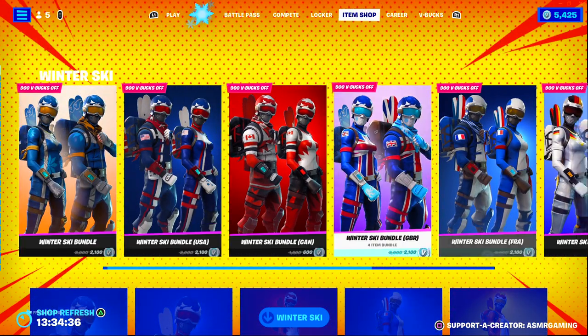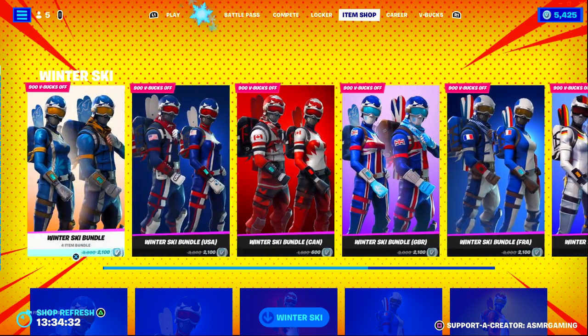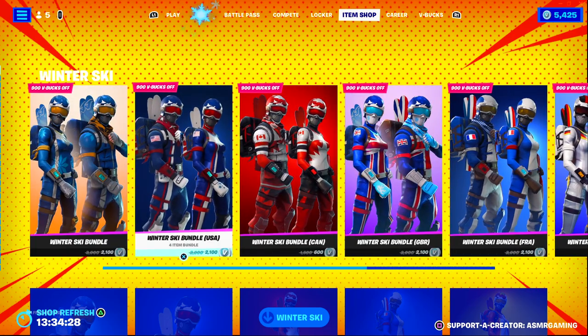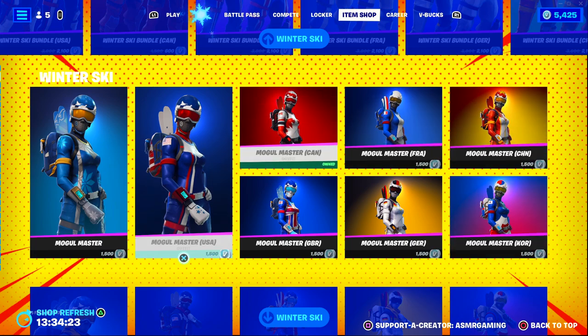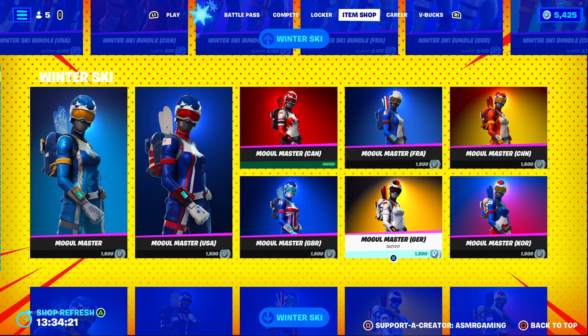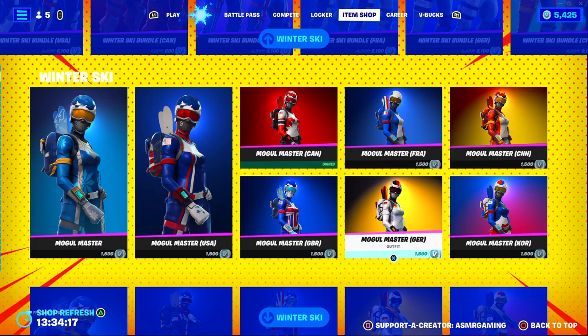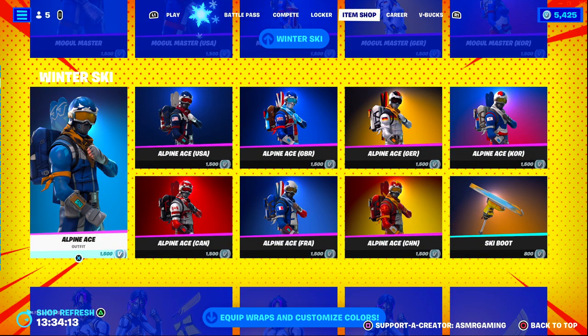If this came out today, there would be a lot more. Back then, Fortnite was just making skins for maybe the countries where Fortnite was most popular or something like that. You can buy them all separately — let's say you only care about the Mogul Master German version, you can buy it for 1,500 V-Bucks. USA version, 1,500 V-Bucks. Definitely pick up the skin that you like the most.